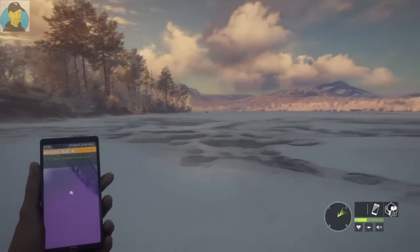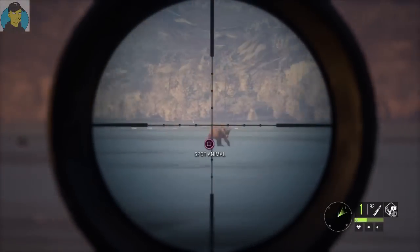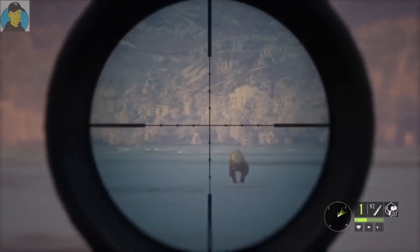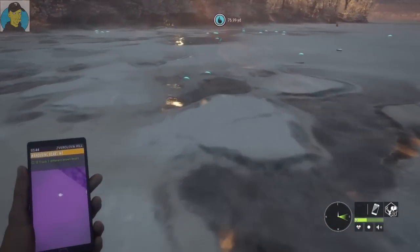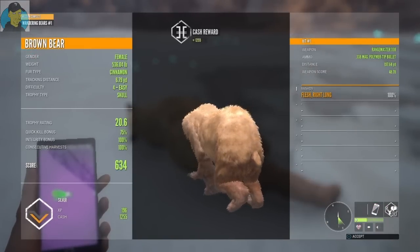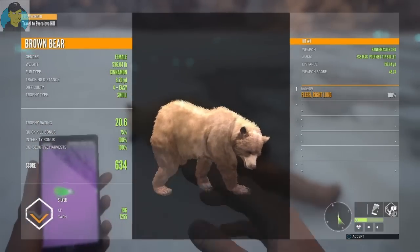Let's go grab that other bear. It's coming right at us — another shot, and he dropped. I need to grab these tracks to get this mission done — that's out of the way. It's a right lung shot, quick kill bonus 75%, silver. You can see that mission with the tracks is finally done. Not a real big trophy brown bear but we took it out anyway.